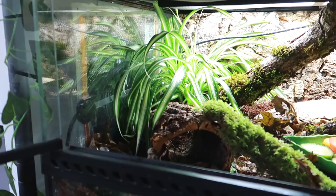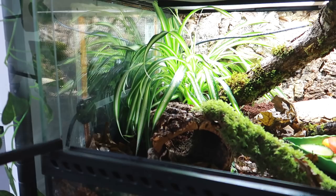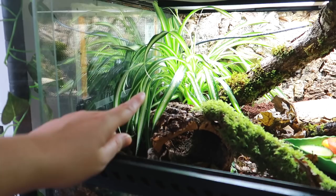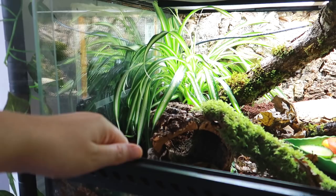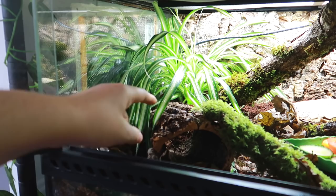While Slushy is exploring, I'll quickly talk you through what I've got in the tank. Over this side we have got the heat mat, and then this is a spider plant — a snail-safe plant. If he decides to eat it, it's not going to be the end of the world. With all the plants, even though they look nice right now, I am fully expecting him to bulldoze and squish them. That's fine — they are not in there for me, they are in there for enrichment. So if he eats them and squishes them, that is completely fine.